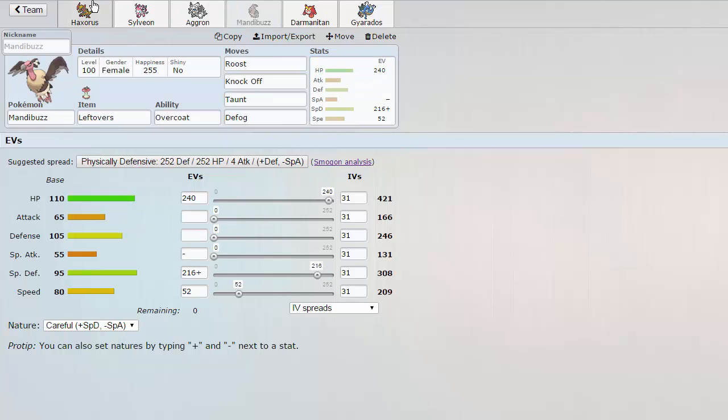Our next tank is Mandibuzz, so we have a very strong defensive core right here between Sylveon, Aggron, and Mandibuzz. Roost, Knock Off, Taunt, and Defog gets rid of hazards — heals itself up, gets rid of items, and taunts Stealth Rockers to keep the hazards away in general.